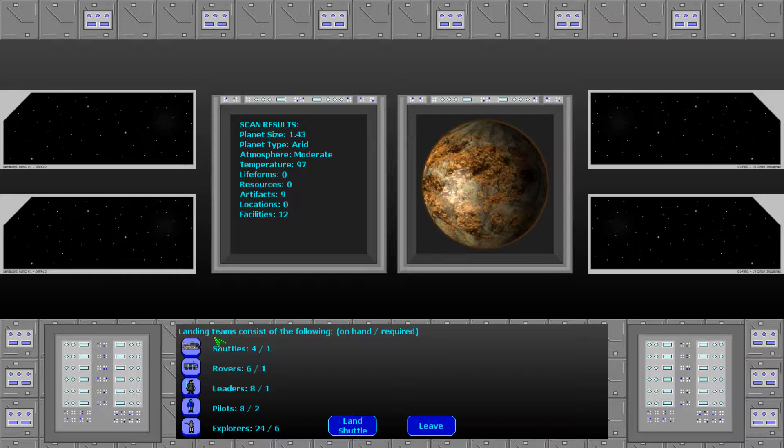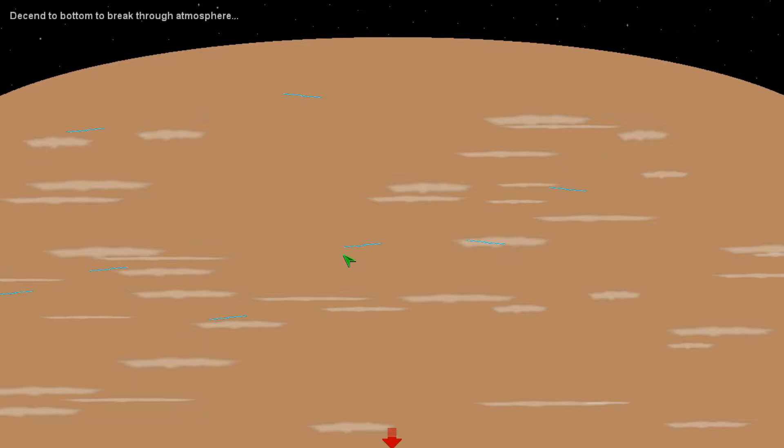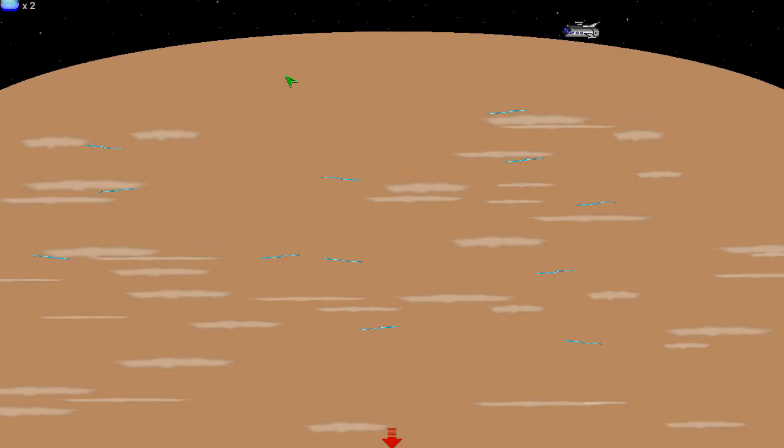Down here it says landing teams consist of the following — on hand and required. I have four shuttles on hand, one required; rovers six and one; leaders eight and one; pilots eight, two; crew 24 and six. I have more than enough, so I've determined the moderate atmosphere is not too bad to take a chance going down when you have nine artifacts and 12 facilities. I'm going to press 'land shuttle.'